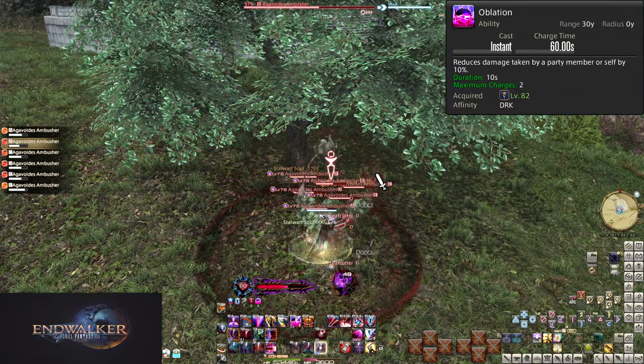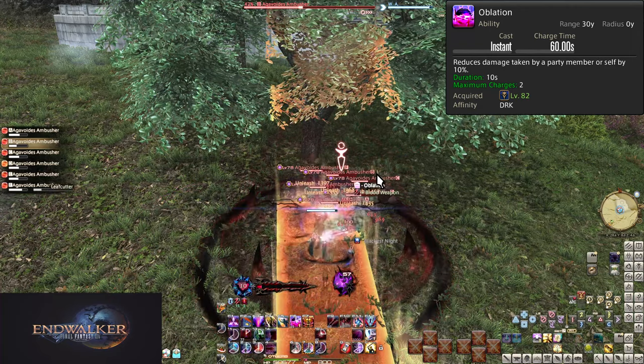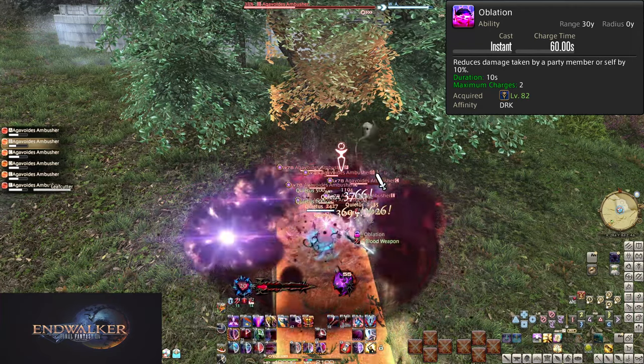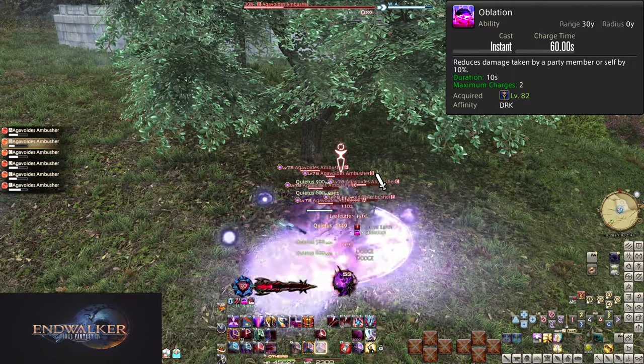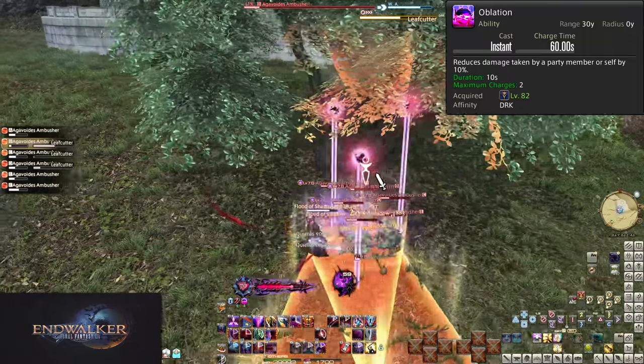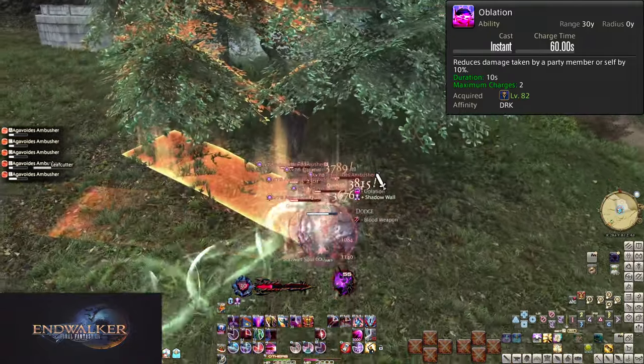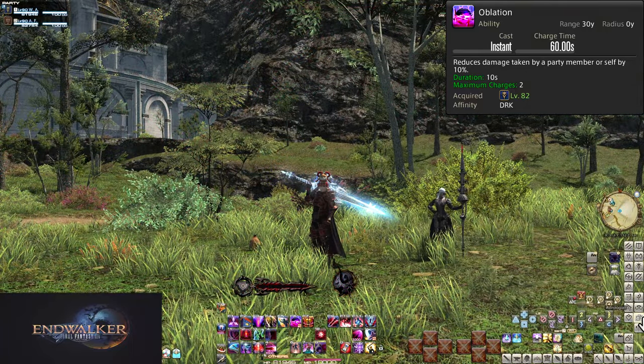When using it on yourself, it's very good for pairing with other cooldowns — Oblation with Rampart so it's not as basic a defensive, for example, or even Oblation with The Blackest Knight. If nothing else, you can use it alone for smaller bits of constant damage. The fact it has charges is in itself a useful feature. Keep it on cooldown to roll the charge time, while keeping a charge for every tank buster. It's not nearly as exciting as what other tanks get.